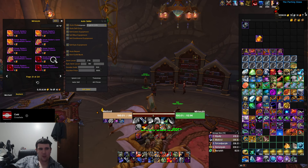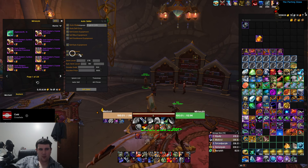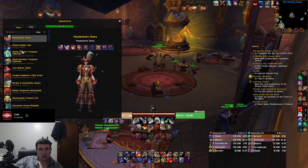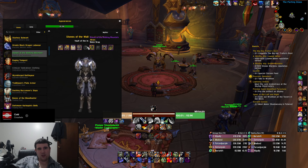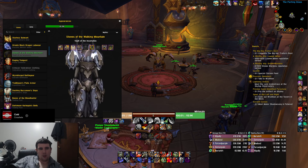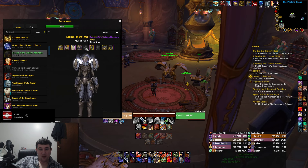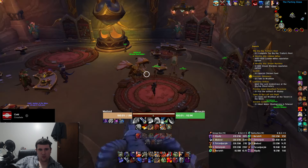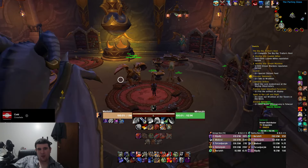One thing I noticed is that all of these on the vendor are weapons. I thought we'd actually be able to buy all the armor pieces too, but I guess only weapons show up here. So if there's an armor piece you're missing, like for me — I'm missing the bracers and I'm missing the belt — one thing I might do is try to get those as we're clearing the Vault. I'm going to try and get those to finish out my gear, but I'm not entirely sure how I'll do it.